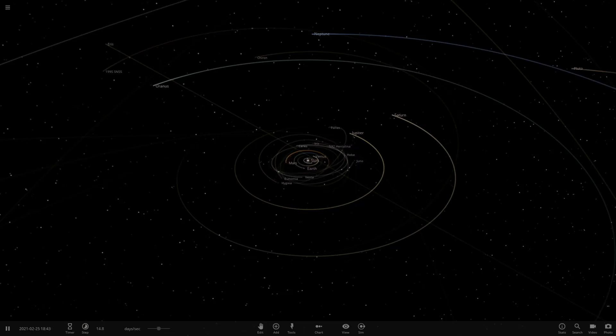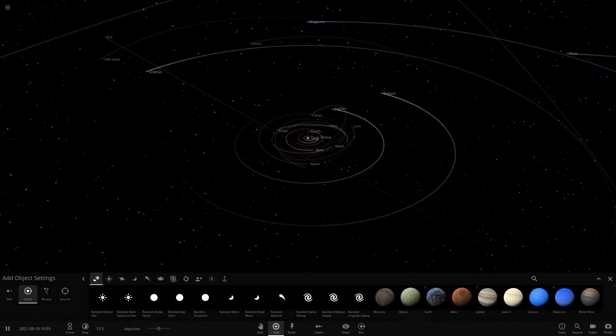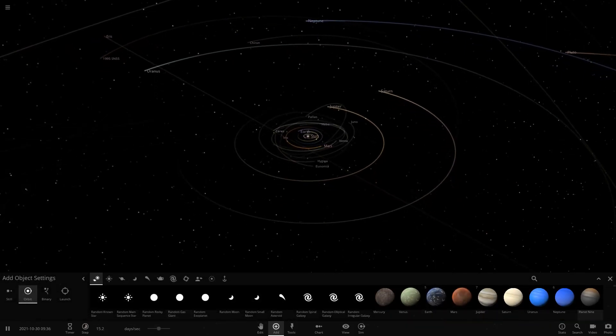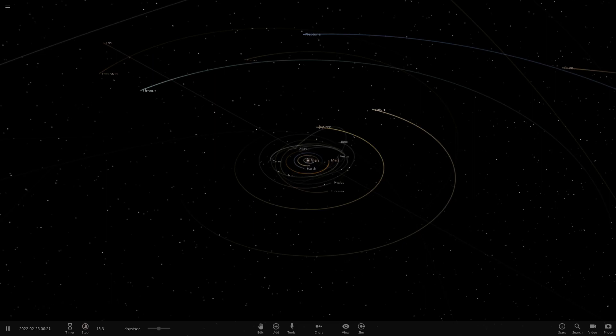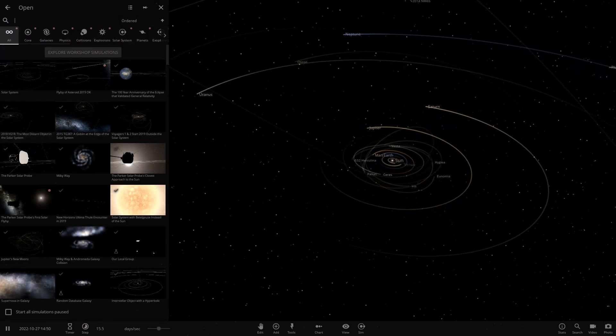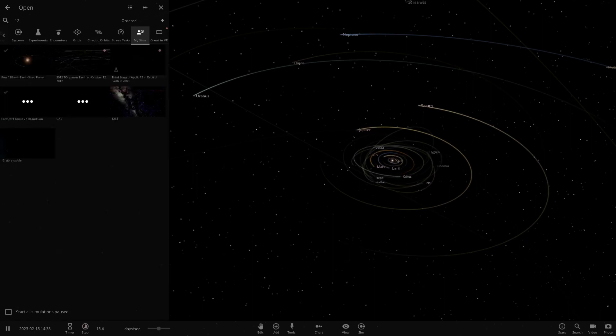Hello everyone and welcome back to another Universe Sandbox video. Today we are returning to update 23.2 to check out another one of your solar systems. It's been a while since we've been in 23.2 — I feel like the background color feels a lot lighter gray now. Today we have one system from the user Mad Planet Guy in Discord, so massive thanks to him. We had to download it into a different folder, so I've got completely different simulations in this version of the game. Let's go ahead and search for '12 Stars'.